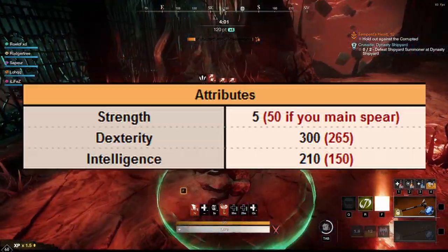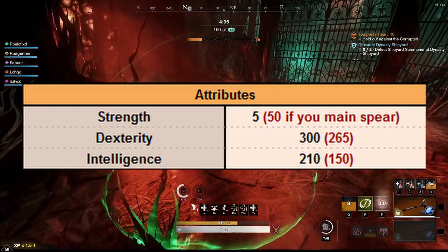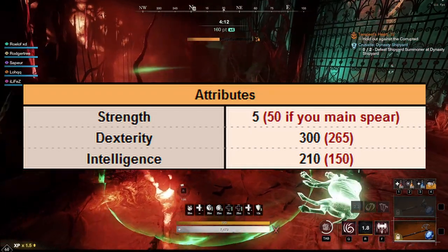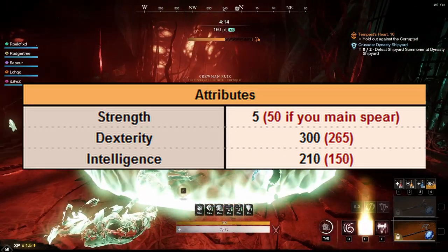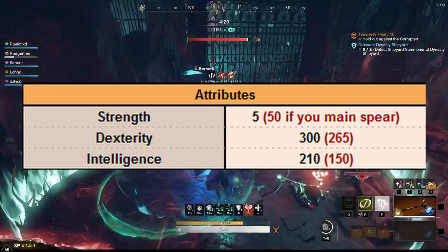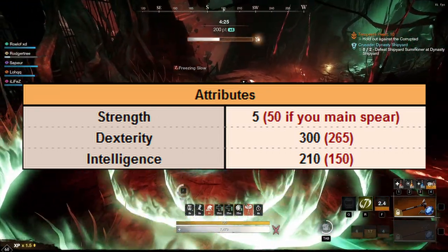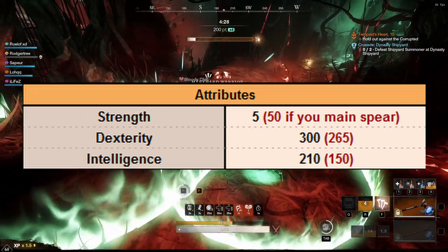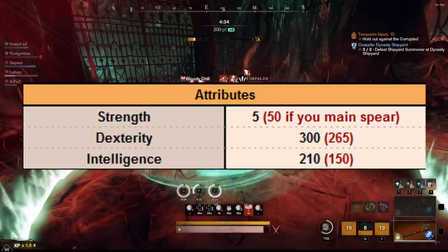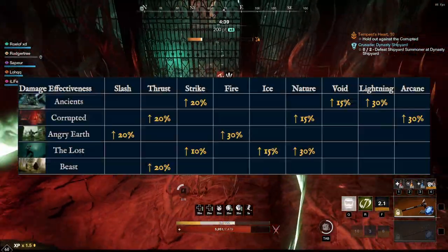For attributes with this Spear Rapier build: if you're looking for a 5-con build, you're going to want Strength at 5, Dexterity at 300, and 210 Intelligence — this is a full Glass Cannon, full DPS build. You can do this in M10s; you just need a very solid tank and healer. If you're looking to make the Spear your main, go 50 Strength, 265 Dexterity, and 150 Intelligence. Typically, you'll make the Rapier your main and focus on doing the most damage with the Rapier build.